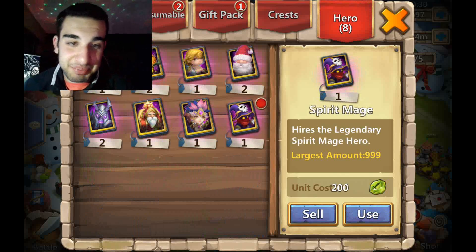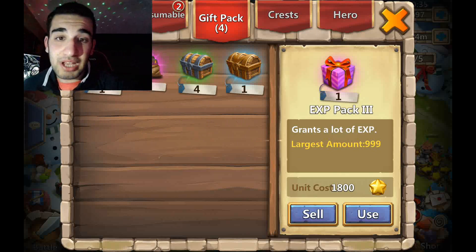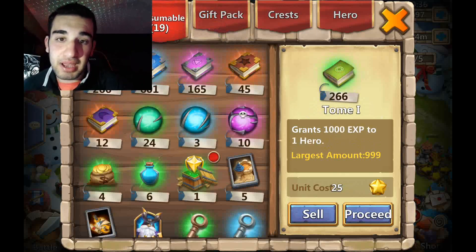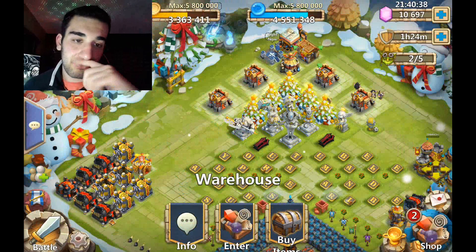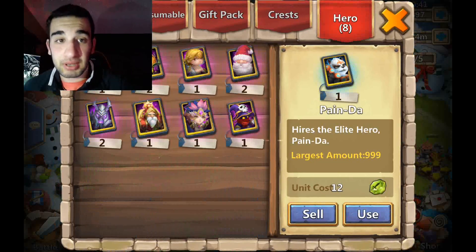We got a spirit mage, we got another spirit mage — that's really cool. I'm gonna use that to evolve the spirit mage I have. We got EXP over here, we got a mythic crest bag, and we got something really cool that we're gonna open up later.